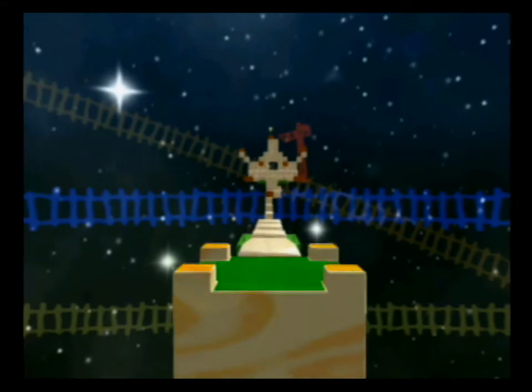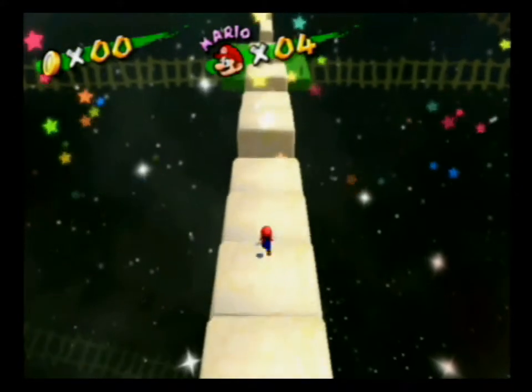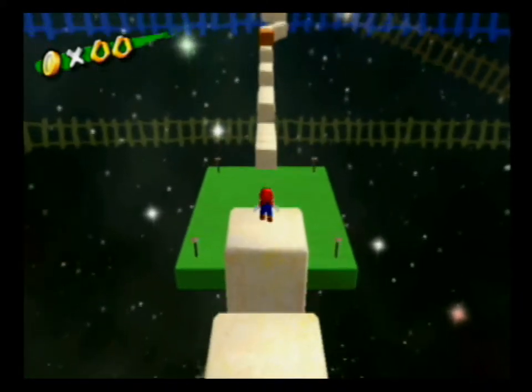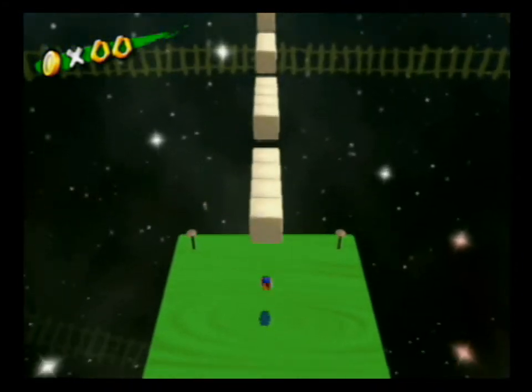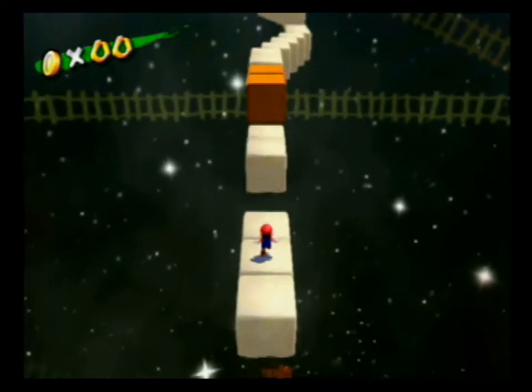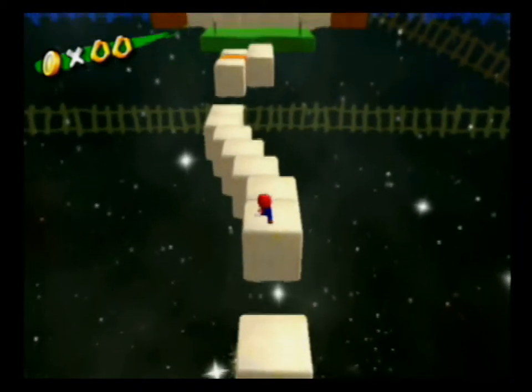Now that we finally got through the castle, we're on the maze — this is the tough part. If you fall off these sand platforms you're dead, and the sand just evaporates out of nowhere, but coincidentally it comes back later after you step off of it. Don't ask me how that works.